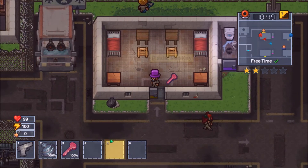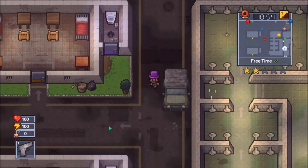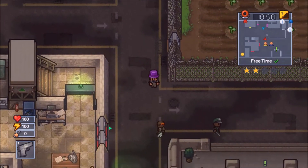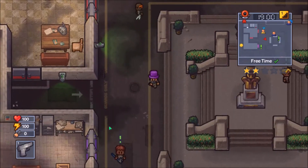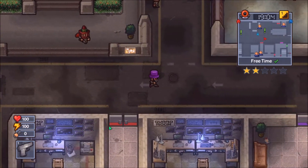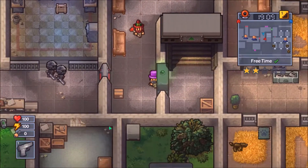Once you get the dinner tray out, you have to craft the soap and wax together to get a gun making kit, then combine that with the lighter and dinner tray to get a fake gun. Then you get the ink and make the actual fake gun.